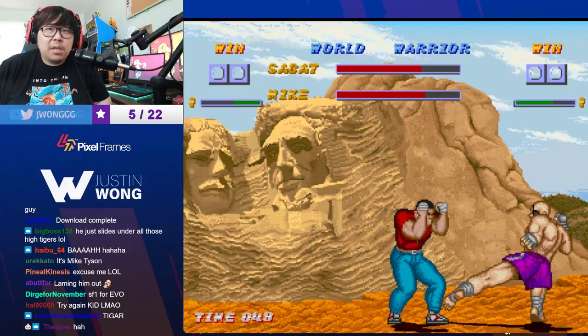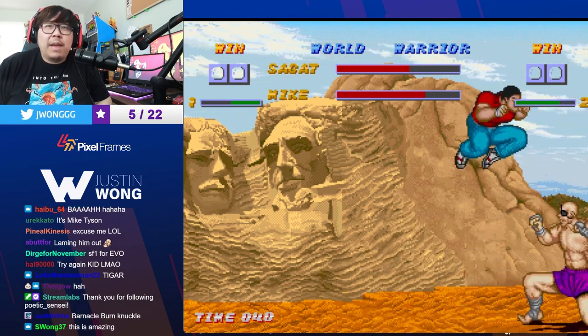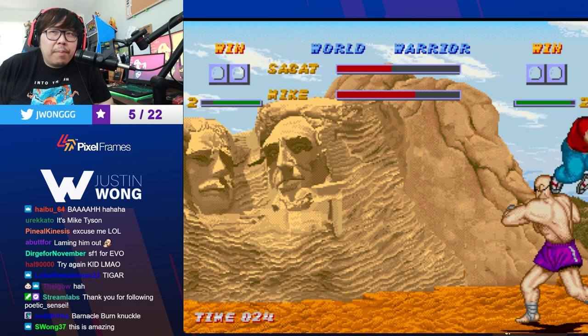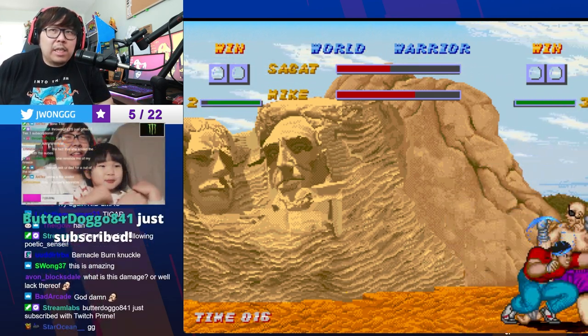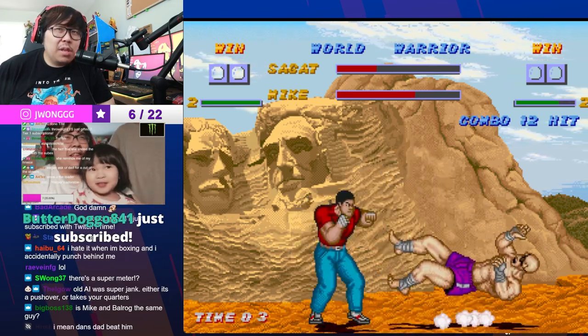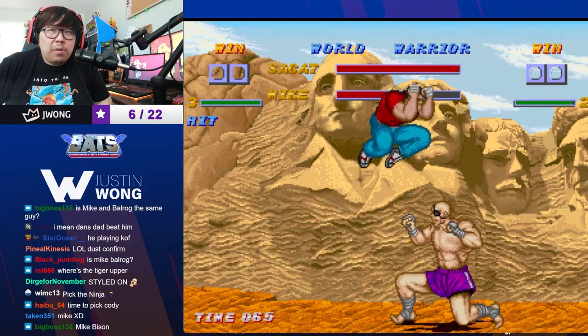Sagat is trash! Do we need to pick Cody? Hold up. Bro, he's so plus — the frame data is all weird. My man super cancelled! He's got super too. They gave air block — oh, that combo! Okay.